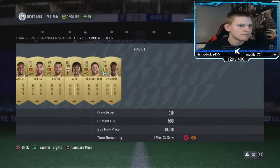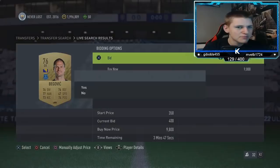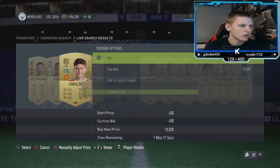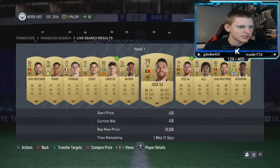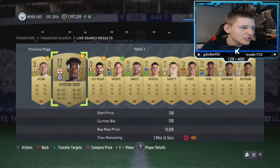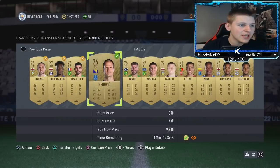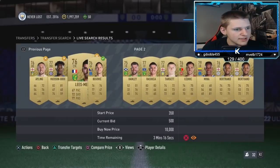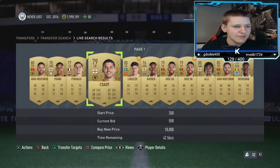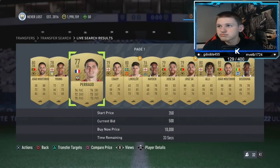Literally just mass bid on anything that pops up - normally you want to skip a page ahead. You're going to wait three, four minutes. I'd probably mass bid 500 on these because that seems to be the price everyone's picking them up for. If you can pick these up for 500, you make your 70 coins per card. It doesn't sound like a lot, but if you're picking up 30 to 40 cards every 50, which you probably will at 500, that's going to be 700 coins per 10 - so about 2-3K profit right there.